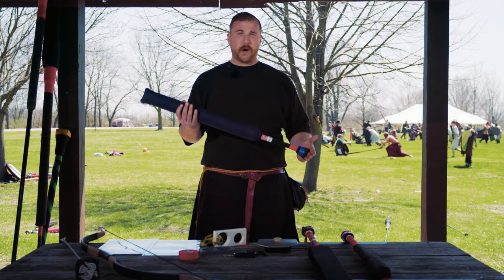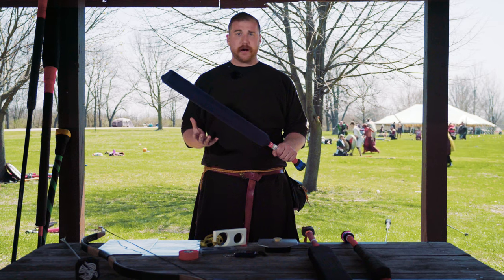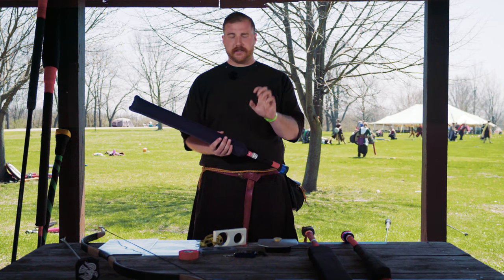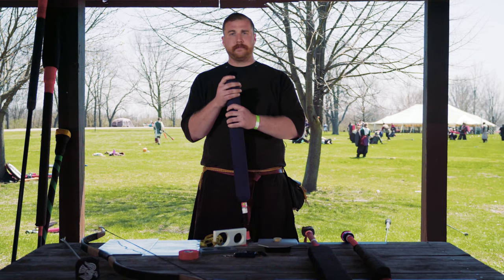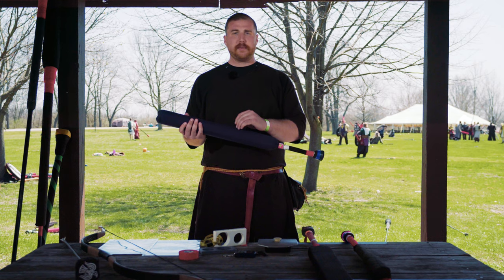The first thing we're going to talk about are class one weapons, also called blue weapons. I'm going to walk you through, step by step, the process for checking a blue weapon to make sure that it's safe. Using a large open hand, and not your fingertips, feel up along the striking edge of the weapon. You're feeling for divots, cuts, places where the foam may be breaking down.